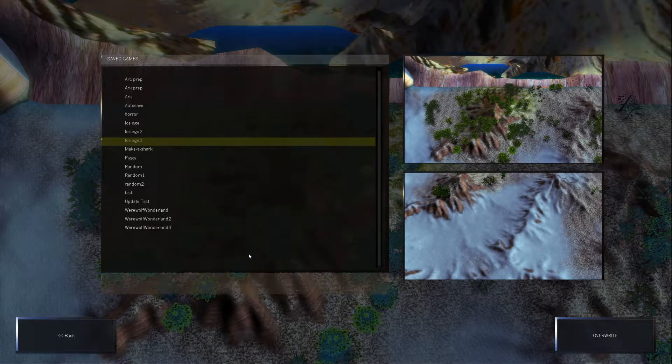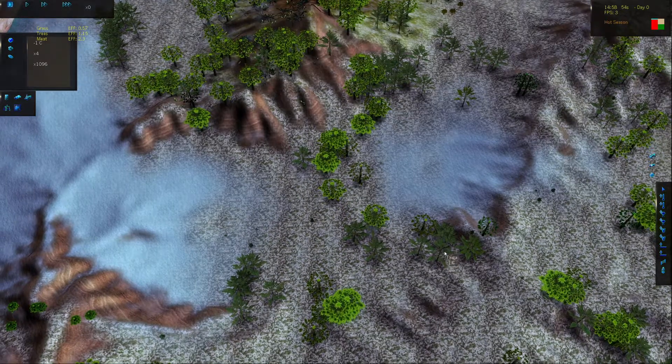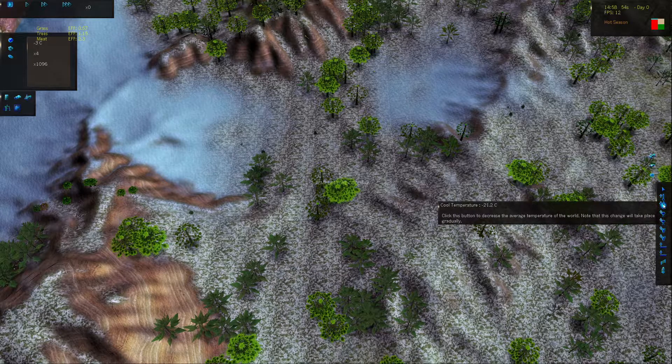I'm gonna go ahead and save this on a new slot. Oh, I can't put special characters — I was gonna have a question mark there. I can barely even move the camera, but what I'm gonna do is put the temperature down to minus 21.